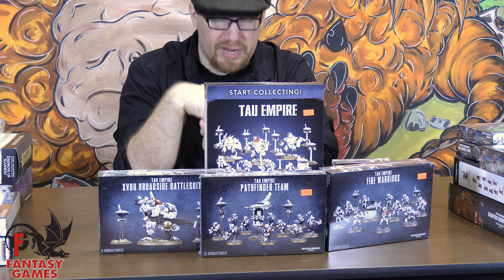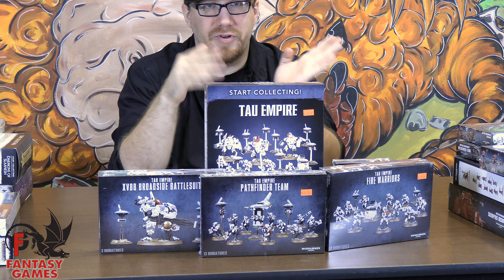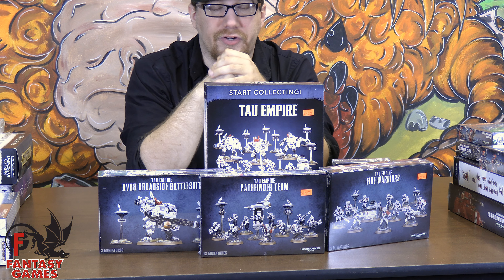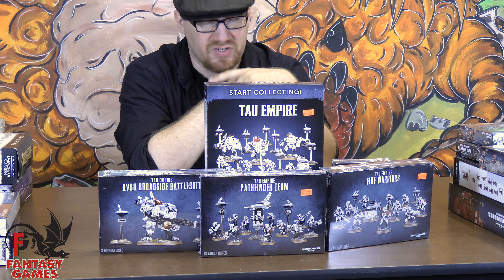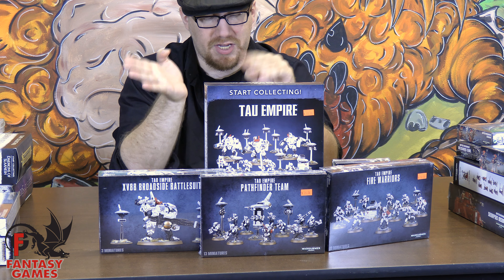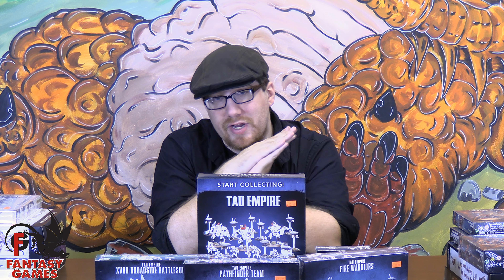A well-balanced Tau army should have plenty of line troopers to hose down incoming forces with pulse rifle fire, and should be looking to put fire where it's most effective. You are going to be wanting to use all of the Ethereal's abilities to give yourselves re-rolls or feel-no-pain rolls. Every piece of the Tau list has a place where it is best suited to put fire, and you as a Tau commander are tasked with applying that firepower against its proper target. Battle suit and strike team balance is key. This list is by no means exhaustive, but it should give you an idea of what a Tau Empire army should look like when you're starting out.